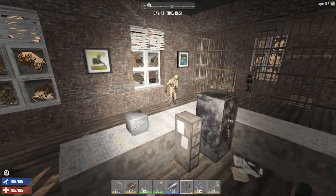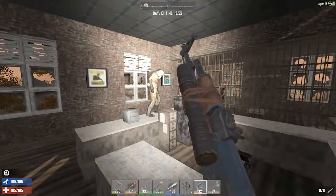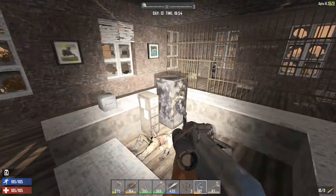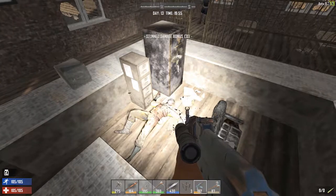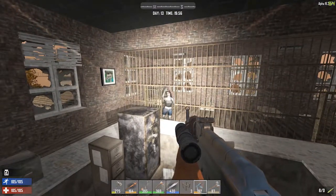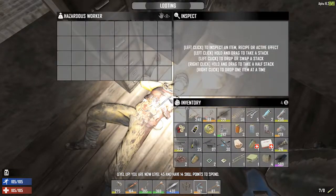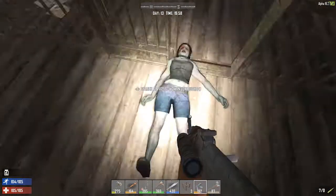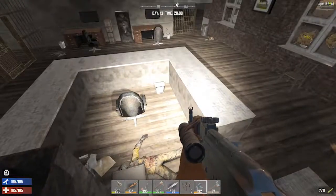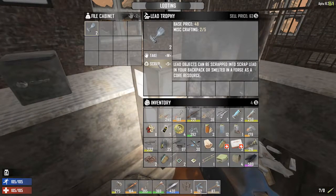Oh crap, what's that? I've got a gun for you, want to hear it go boom? I woke up the neighborhood! 14 skill points — I don't even think that's enough to get us those two things we needed, but there are a lot of safes in here and I'm super excited about that. Lead scrap.